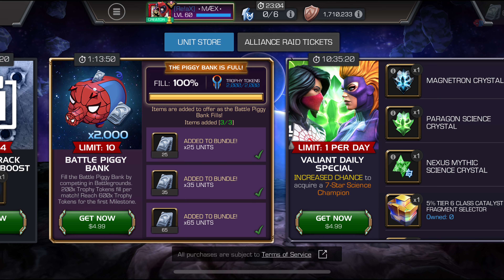Let me know your thoughts on the Piggy Bank. This is the first time we're seeing a mixture of units and tokens. If you're spending five bucks, I think it's not bad. It's got a five-dollar price tag with a 10x multiplier, so you're spending fifty dollars total at the end of the entire event. Money adds up, but you're getting a good amount of units in the big picture. Take care, catch you guys on the next one, peace.